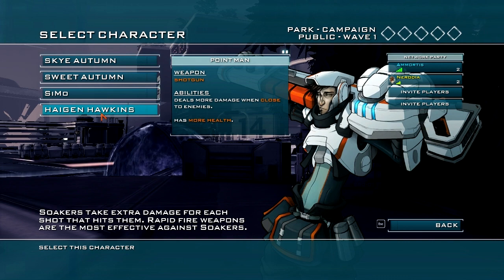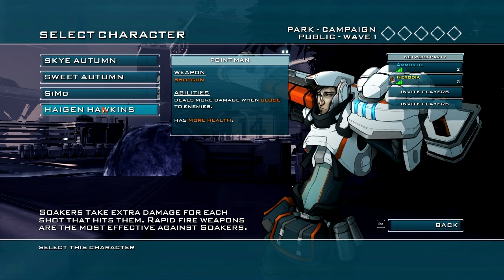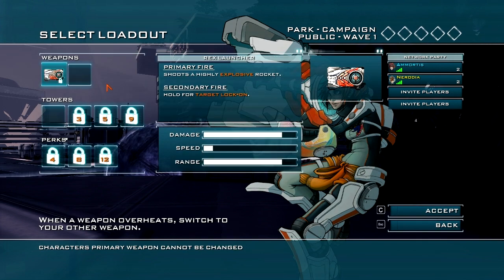Let's see what their abilities are. Our shots set things on fire. He's got more health. I think I'm going to have to go with the one that lights stuff on fire.